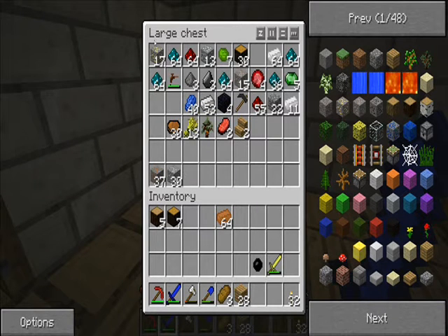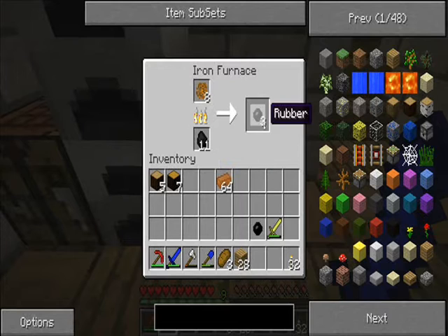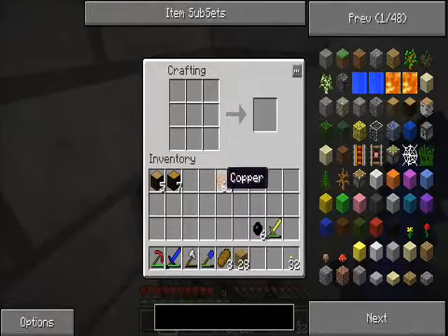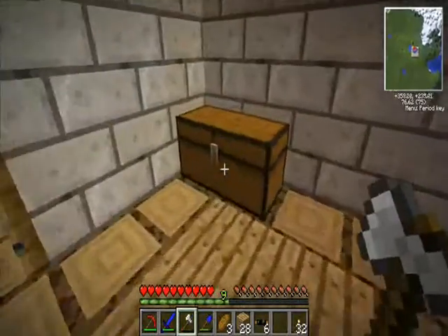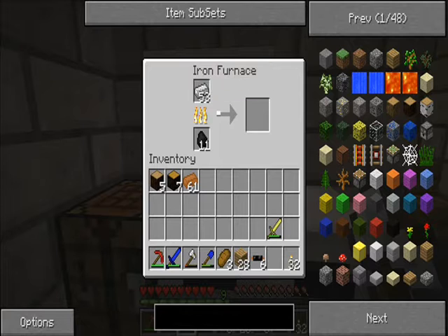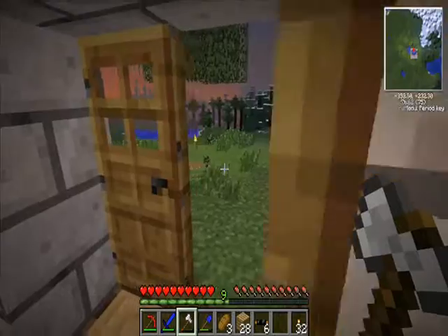I'm not going to smelt any of this yet because later you can get a macerator which will give you twice as much. So I need six rubber — one more — there we go. Now for six copper cables, it's three rubber and copper — copper cable. Another thing you're going to be using a lot are machine blocks, which require putting iron into a furnace to get refined iron, and eight of those make a machine block.